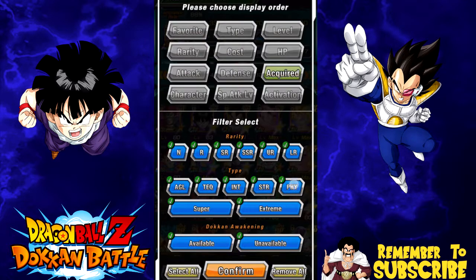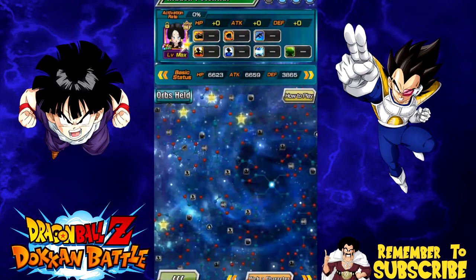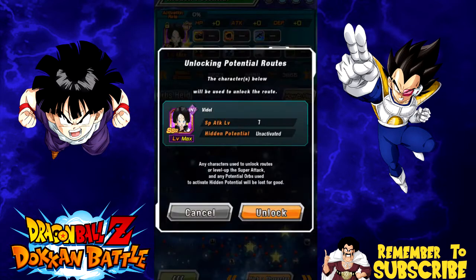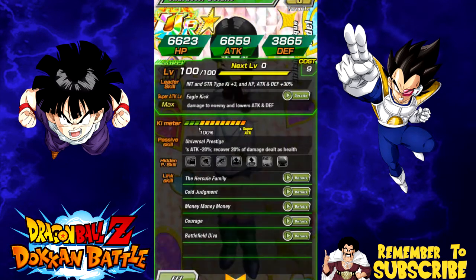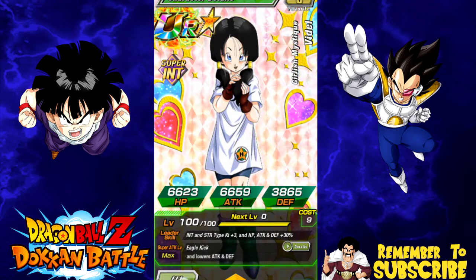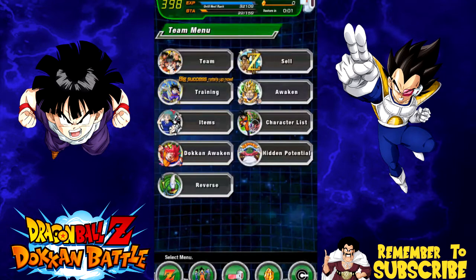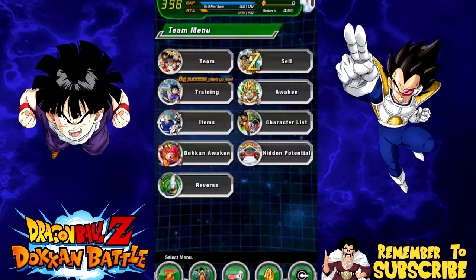I'm actually gonna show you my Videl real quick, just because why the hell not. There she is — that's my waifu. Got her at super attack 10, the top left is unlocked, now we're going to get the bottom right unlocked. She's really not a bad card. Videl is probably one of my favorite female characters in game. She does supreme damage and lowers enemy attack and defense. Her passive skill is attack and enemy attack minus 20%, and recovers 20% of damage as health. She's a really good card — you could actually consider running her on a damage reduction team.